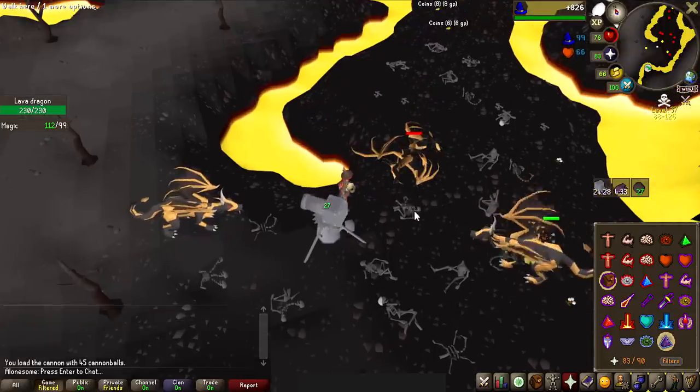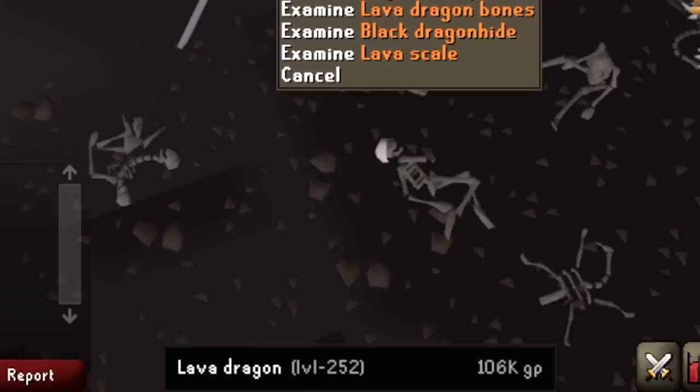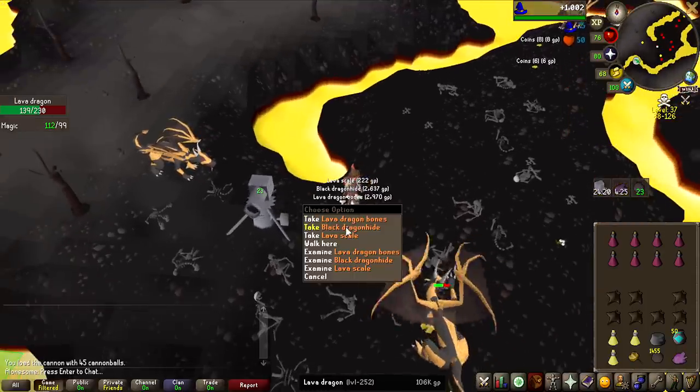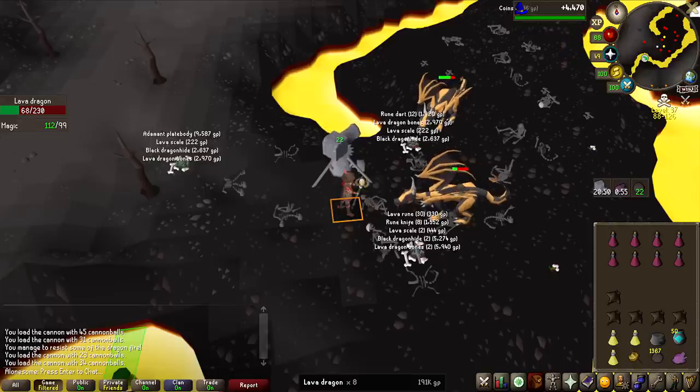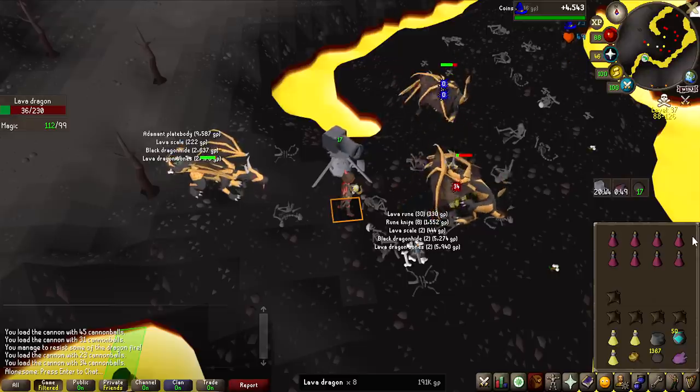The first KC is completed. Let's see what the first loot is — actually not bad at all, and the loot tracker has been added as well. That was 100k for the first drop, which is ridiculous. One of the things I'm dreading with this grind is how many elite clue scrolls we're probably going to be doing, because they are not the most fun clues to do.